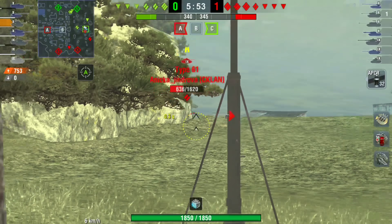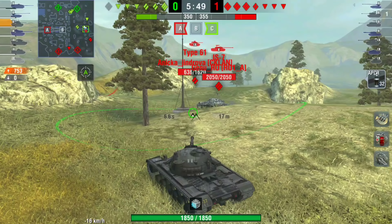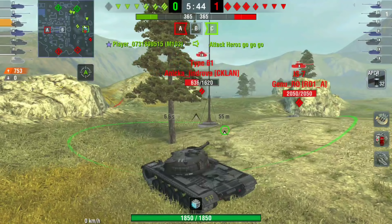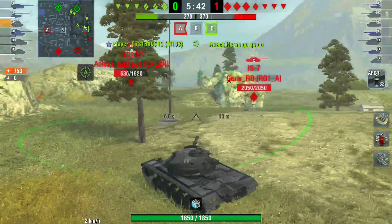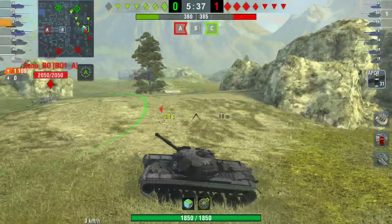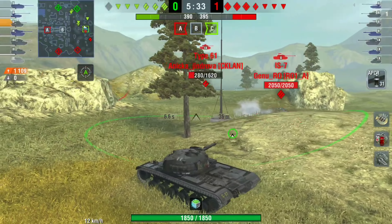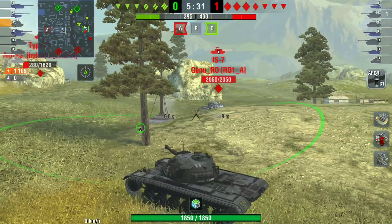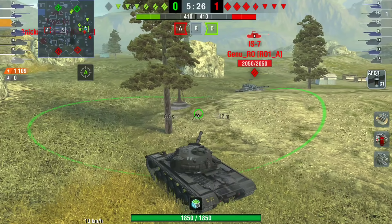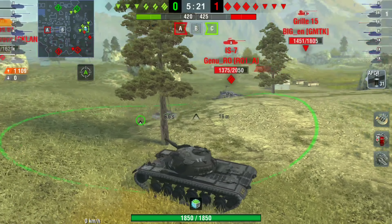So firstly my battle, and it's a really good battle. We've pushed C and managed to cap C; the enemy have capped A so I'm the only one keeping this base, getting the supremacy points. We've got the Type 61 and the IS-7 here, so we can't push the hill - there are three TDs spotted in the TD spot so we don't want to push too much or we could get absolutely wrecked.